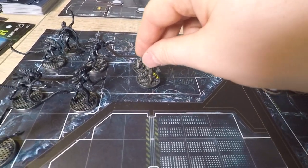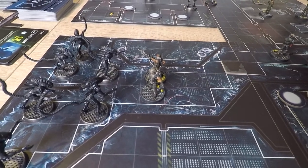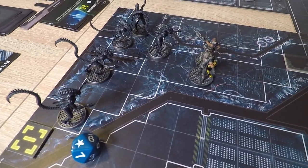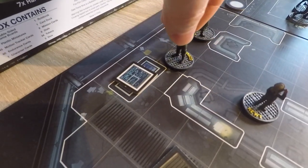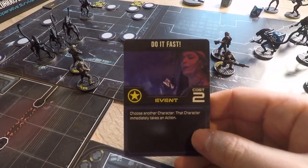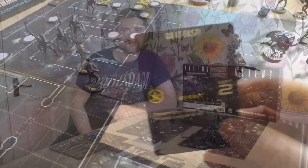On your turn you can take 2 actions with your character: either moving up to your move value, attacking hostile alien models, barricading doors to keep them at bay, aiming to make your next shots more likely to hit, interacting with crates or computer tokens on the board, playing special card actions to give you an edge in battle, or resting to manage your exhaust deck and keep you in the fight for longer.